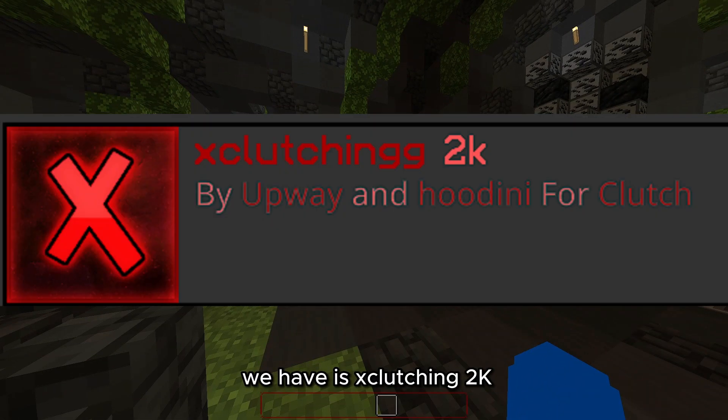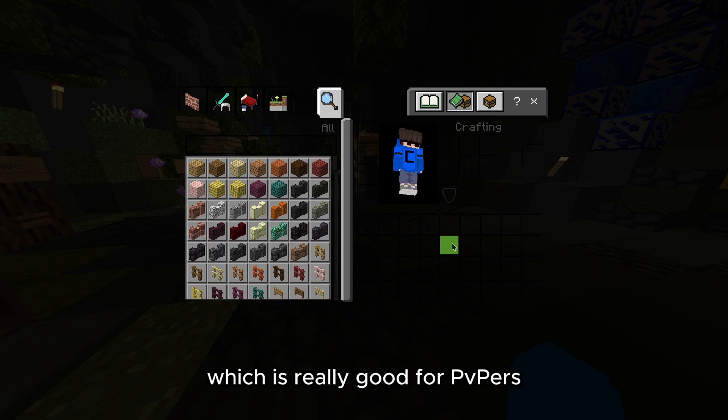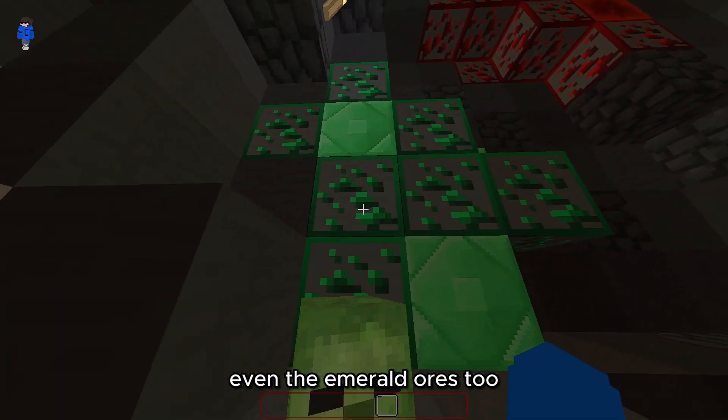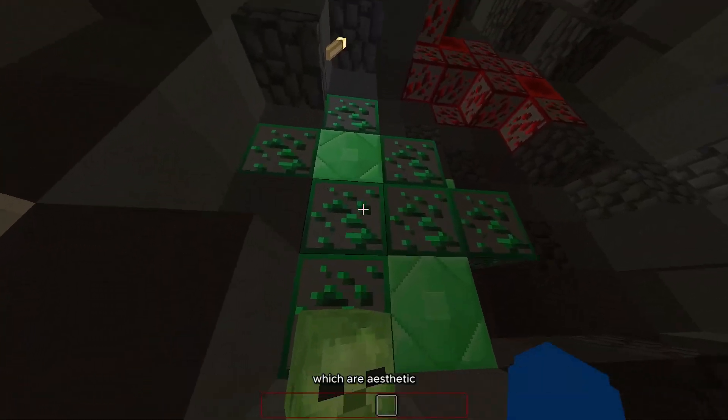Next up we have isx Clutching 2K. The inventory looks cool, it's transparent which is really good for PvPers. The ores look just all right, it's classic which is really cool, even the emerald ores. It's weird that the diamond ores kind of look uglier than the emerald ores.